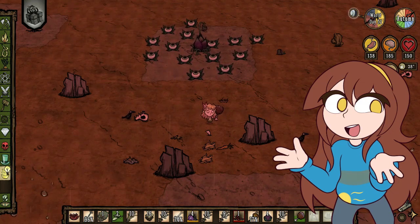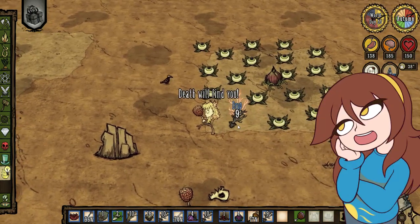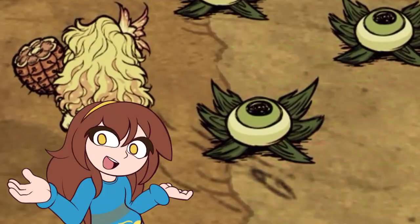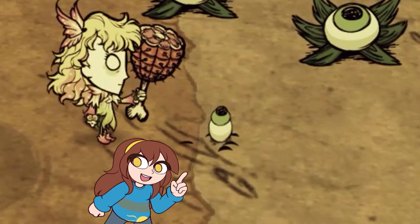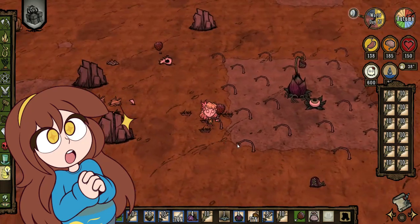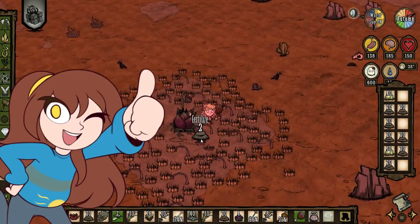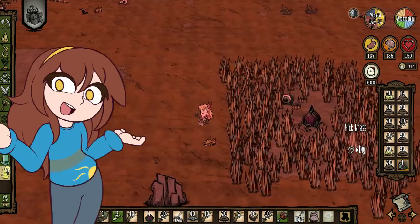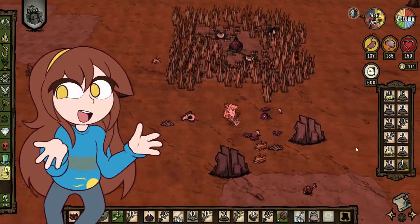When all the eyes have spawned, go through and kill them one by one, and plant a harvestable just to mark where the eye plant was. Make sure to plant it right where the eye plant drops into the ground — you are looking for the center of its animation. Once you do that, set up the plants you actually want to harvest all around. Once completed and everything is fertilized, dig up the marker plants covering the eyes and reset your lure plant.